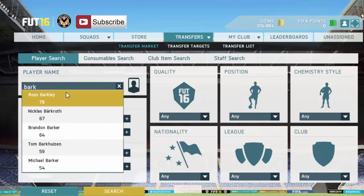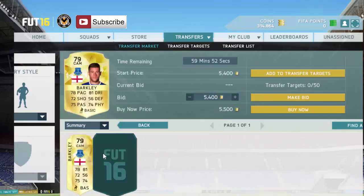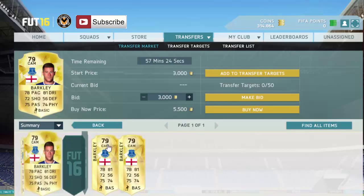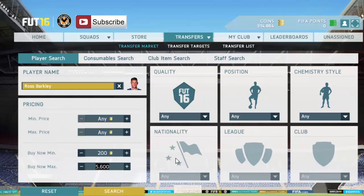So we're going to start off here with Ross Barkley. All you want to do first of all is check his buy now - I think he's about five thousand five hundred - and I'm going to check the average price. So yeah, 5,600 is the way to go probably, and after tax that's going to be 5,100.